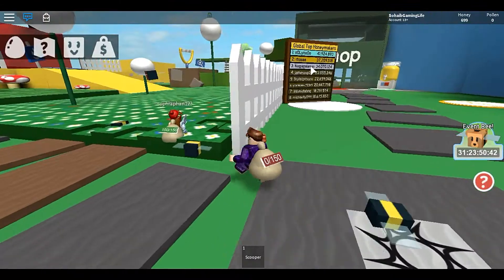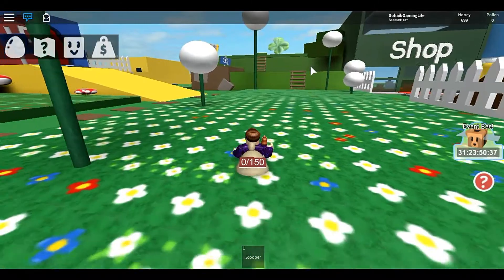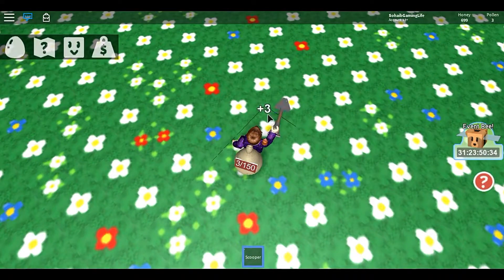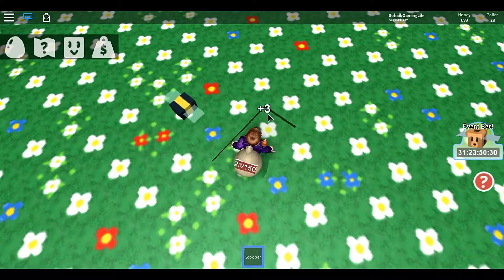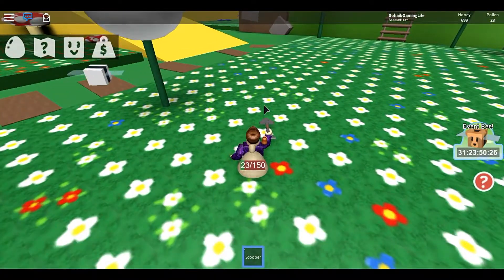To make honey you need pollen, which I have zero of right now, but I have 699 honey. Basically you have a scooper that you have to use to scoop plants, and now I'm scooping plants up and also getting pollen. But clicking this actually takes a long time.